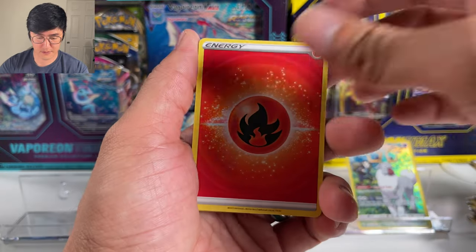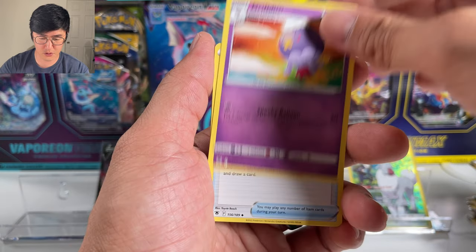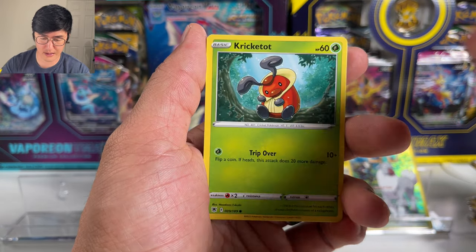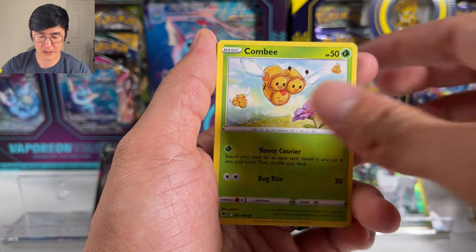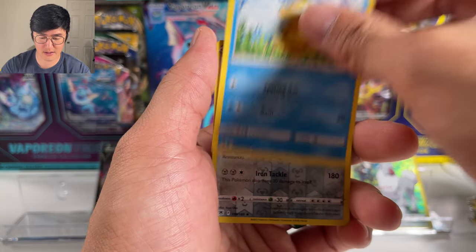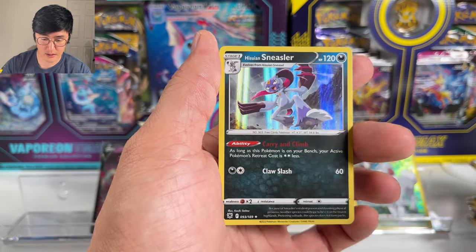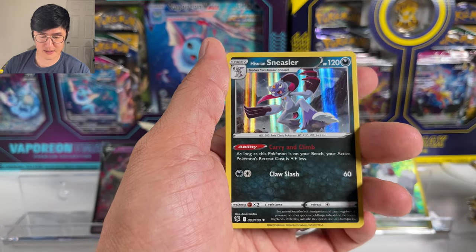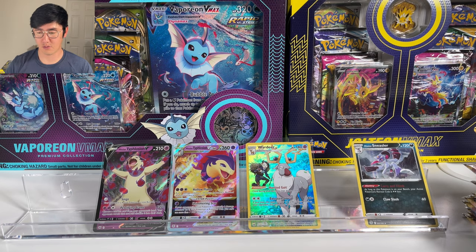Fire Energy is the first card. We got Dart Tricks, Drifblim, Trekking Shoes — there's a secret rare of that one but I don't really care for it. Kricketot, Sudowoodo, Combee, Drifblim again, another Psyduck, and a Basculegion as a rare reverse. And we got a Hisuian Sneasler — so three packs in a row with holographic hits.